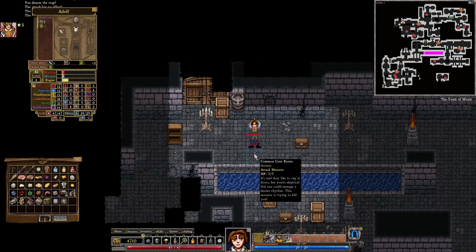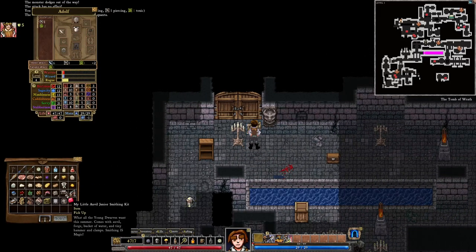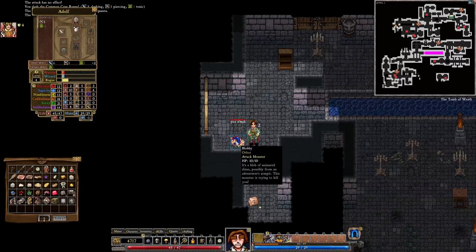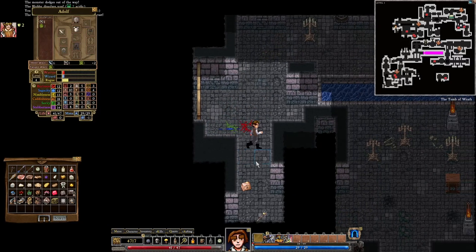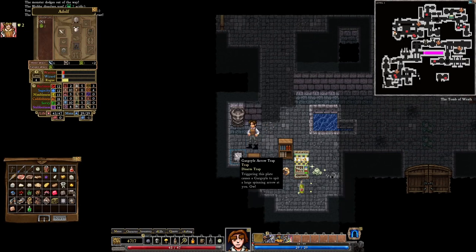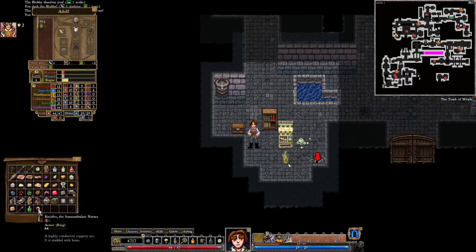Let's get rid of this bird because it's really annoying me. We get a plastic ingot — quite interesting, I'm not sure if that will come to good use. Now we get a copper ingot as well as a crude iron mace. Our inventory is almost full again, which is quite unfortunate. We get a ring — bee neefs flow the somnambulant nature. Let's take it and equip it immediately.